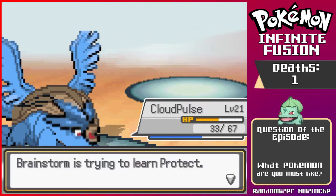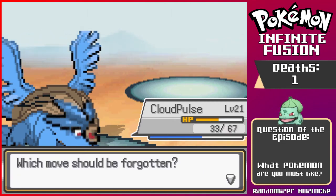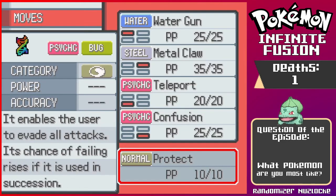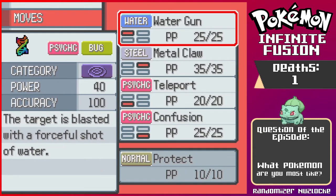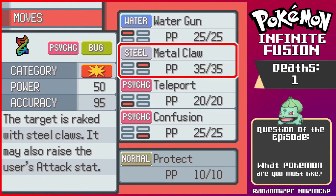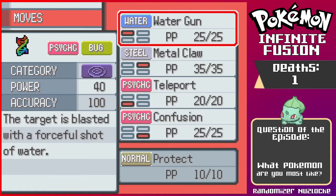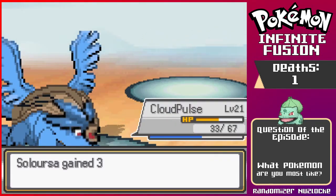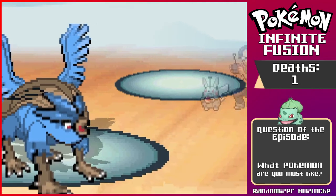Brainstorm grew to level 25, trying to learn Protect. Should we learn Protect? Yeah, we should. Water Gun, Metal Claw — actually I think we have a pretty good setup for Brainstorm right now. We have Confusion, Teleport is more for getting around the map later on, Metal Claw is for the physical side, and Water Gun. So we have some good things and I'm okay with their moveset right now.